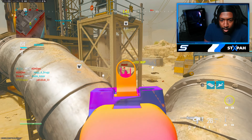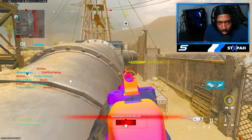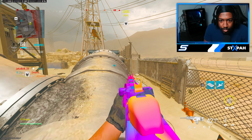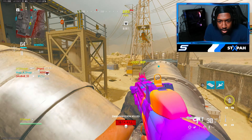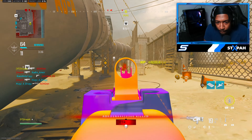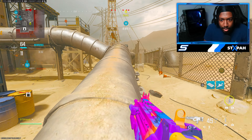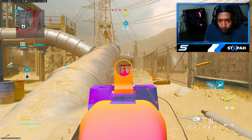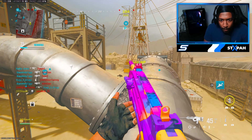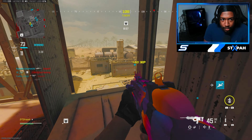I can get a nuke! Chill, my teammate could get him. He went right past the teammate. Call the EMP — let's go! Oh, this is a good spot.